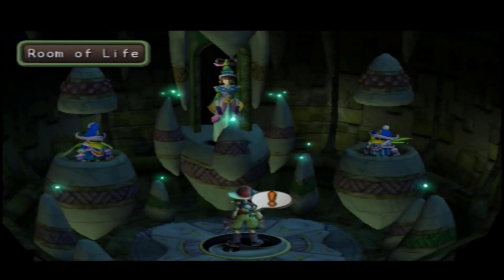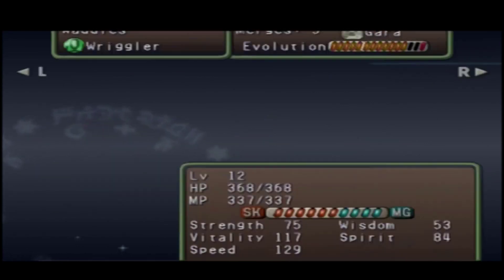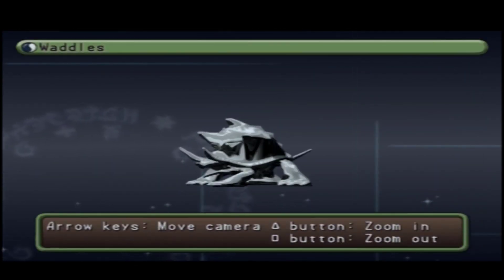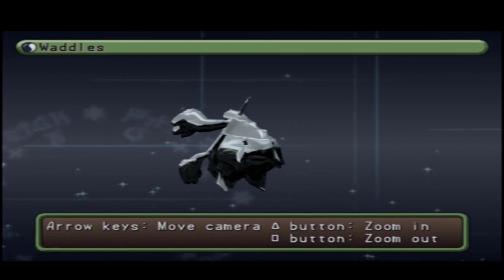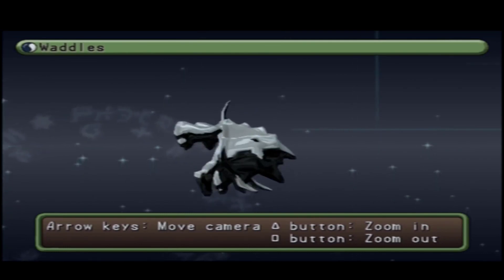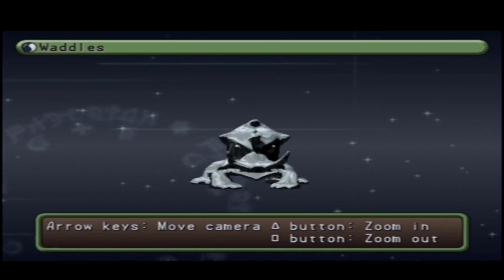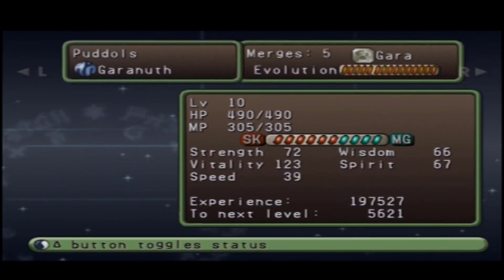Before I get into how to get them, I think the best thing to touch on is what Chrome Beasts are and what they do. I can show what they are pretty easily because all these playthroughs I like to use one. So here, as you can see, we have Waddles and we're chrome — very shiny, very cute, covers their whole body in chrome, and looks pretty cool. You will notice it immediately as they're very clearly a Chrome Beast.